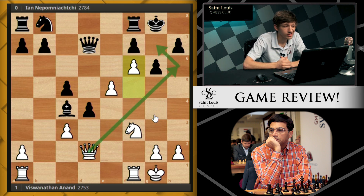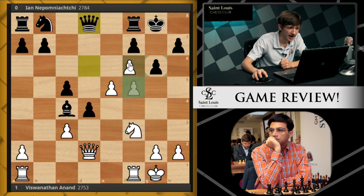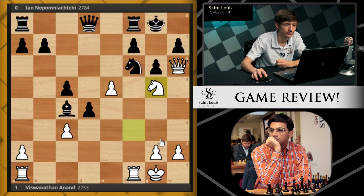A little bit of controversy about this game — Jan claimed he mouse-slipped the move queen d7, intending to play queen to d8, where after f6 he had some brief ideas of saving his position with a move like knight d7. But unfortunately for him, this is also just immediately getting checkmated after queen h6, knight takes f6, and the nice move knight g5. So mouse slip or no, he was getting miniatured nonetheless with this clever maneuver.